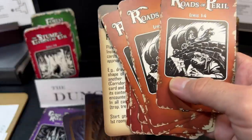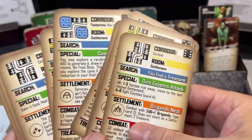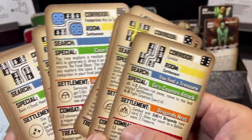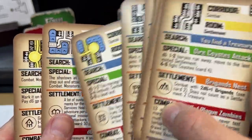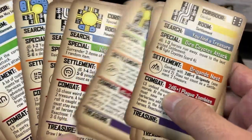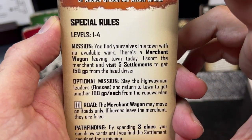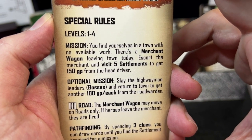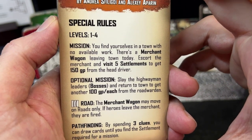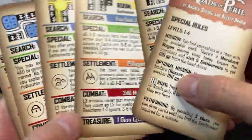Then we have The Roads of Peril, which is another outdoor adventure set in the wilderness. Any wilderness expansions with special rules can be used here. Your corridors are paths or roads, and your yellow areas are clearings. You can come across settlements and special events. The mission: you find yourselves in a town with no available work. A merchant wagon is leaving town today — escort the merchant and visit five settlements to get 150 gold from the head driver.